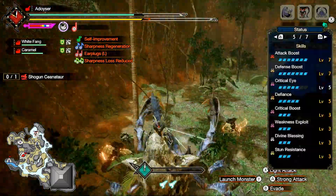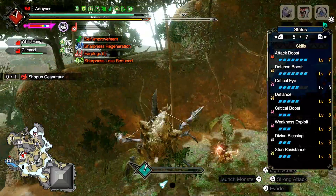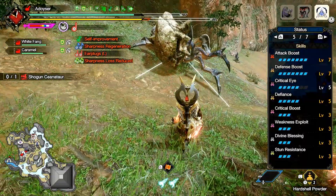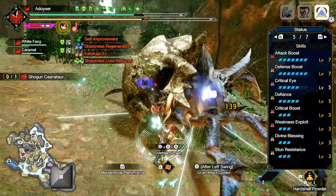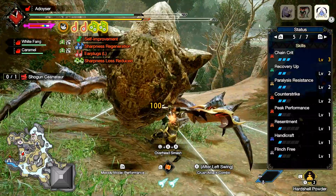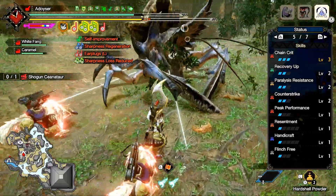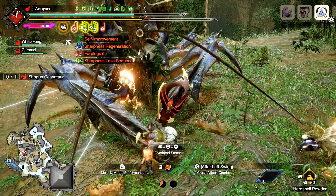All together, that gives me: Attack Boost 7, Defense Boost 7, Critical Eye 5, Defiance 5, Critical Boost 3, Weakness Exploit 3, Divine Blessing 3, Stun Resistance 3, Chain Crit 3, Recovery Up 2 from my Talisman, Paralysis Resistance 2 from Curios Crafting, and Horn Maestro 1 — also from Curios Crafting, so I didn't need a jewel for it.